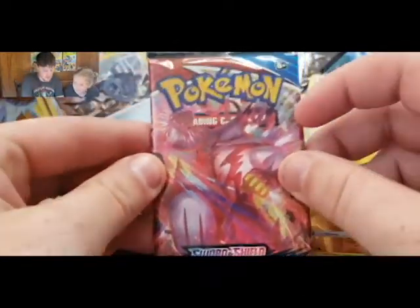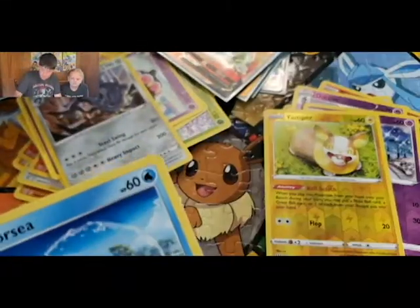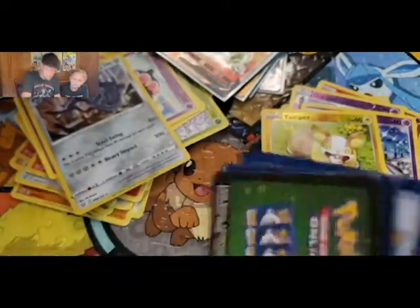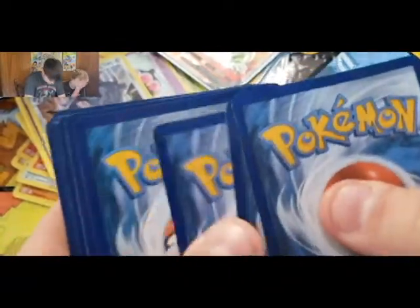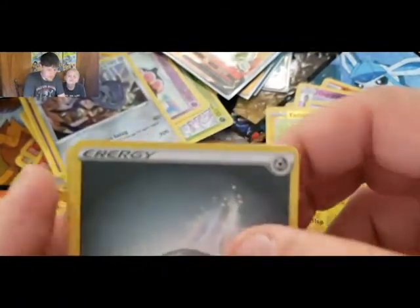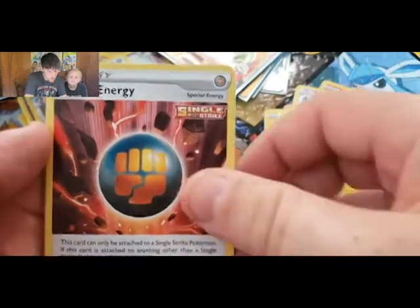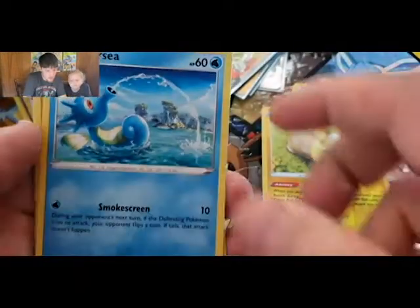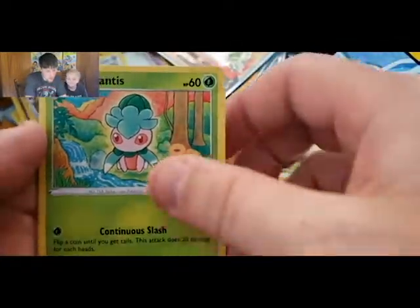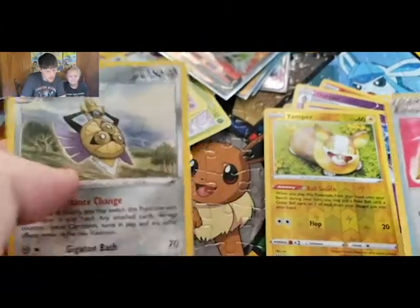Another Urshifu pack — green code card. We have a Metal Energy, a Level Ball, Single Strike Energy, Luxio, Horsea, Mankey, Slowpoke, Mantis, Ramoray, an Escape Rope, and Aegislash.